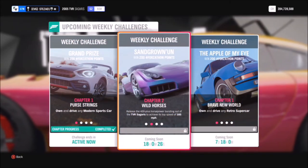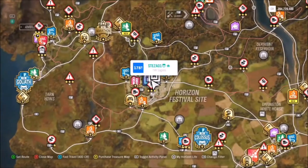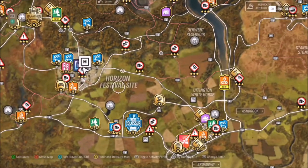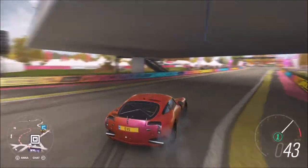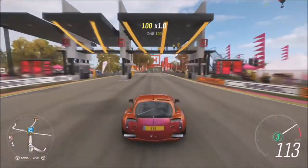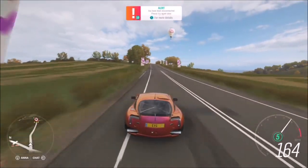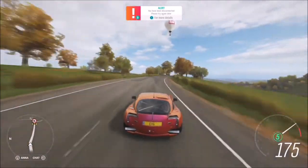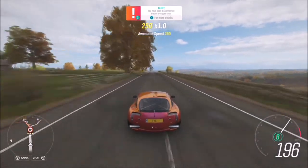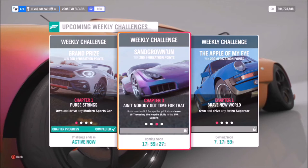The first challenge wants you to hit a top speed of 185 miles an hour, so it definitely helps having your car tuned. I just used that massive stretch of road outside the Horizon Festival to complete this challenge, but you can really use any location — the motorway is always a great one for something like this. If your car is standard it will take you a little longer to hit 185 miles an hour, so I'd probably use the motorway, but if you've got a tuned car just stick on that straight bit of road outside the Horizon Festival.